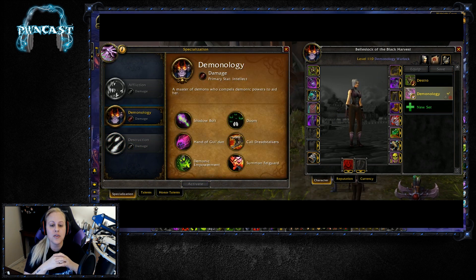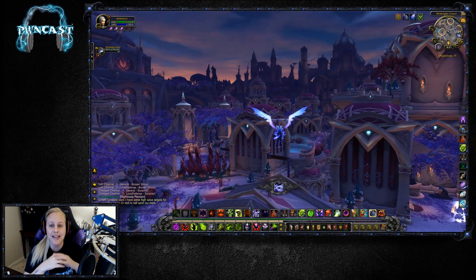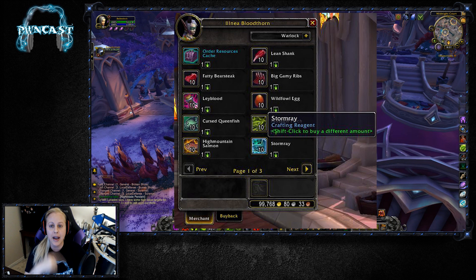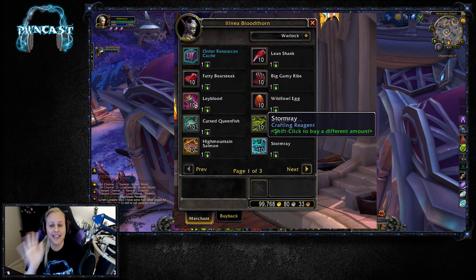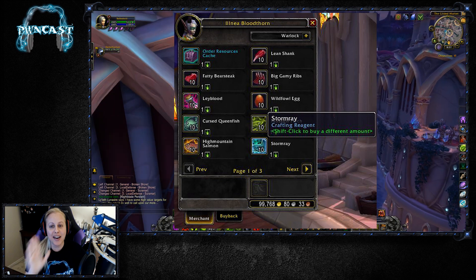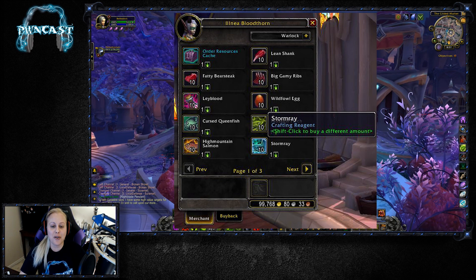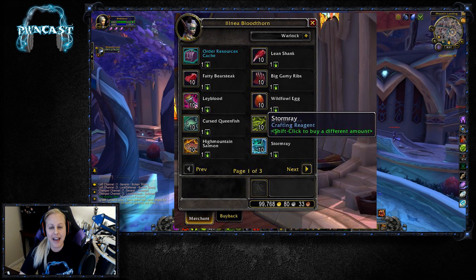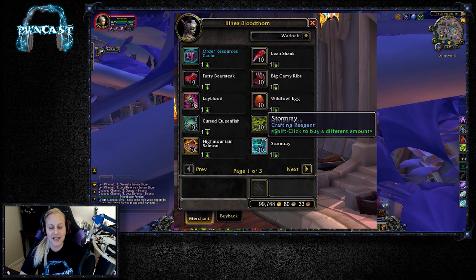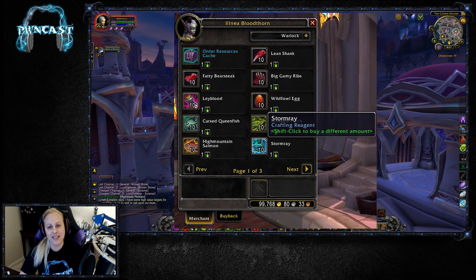Another one is going to be the Blood of Sargeras vendor in Dalaran — you can now buy multiple amounts by shift-clicking. Thank goodness, because clicking to buy just one at a time is really frustrating. I'm glad they finally implemented that, and I see why they held off at first — you don't want to overspend your Blood of Sargeras — but we're adults, trust us.